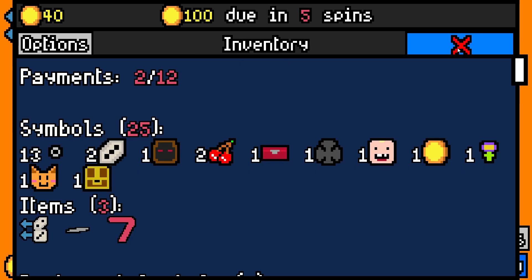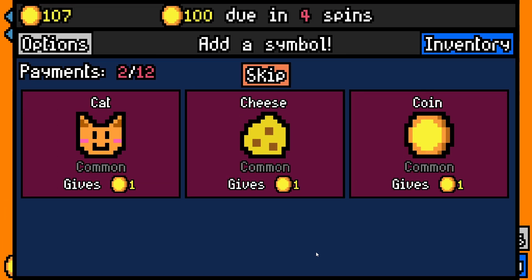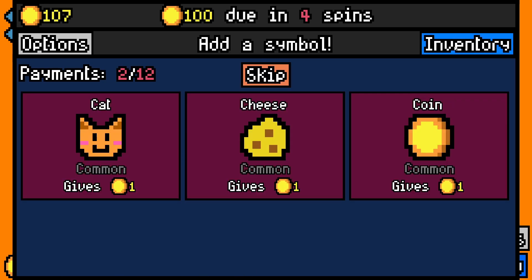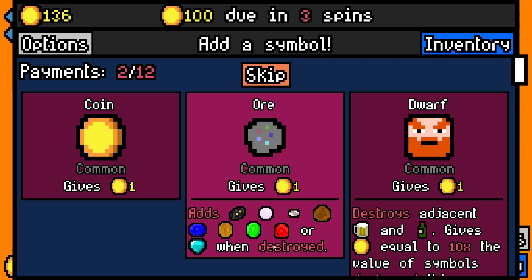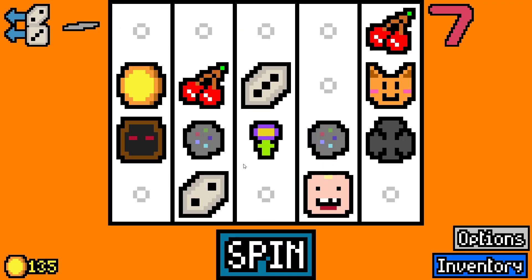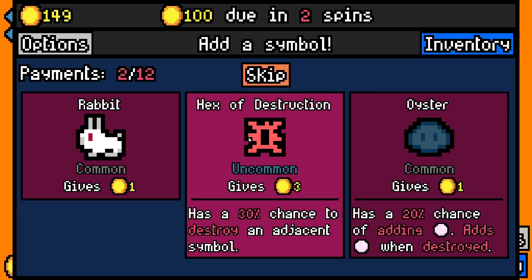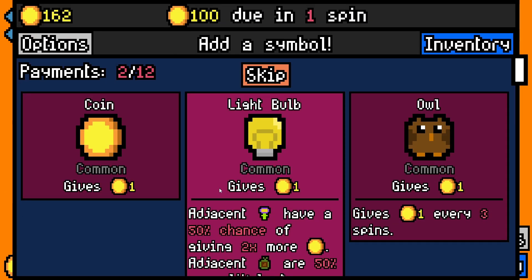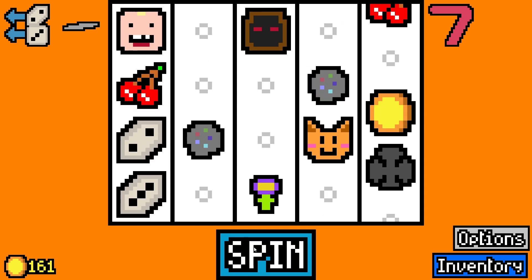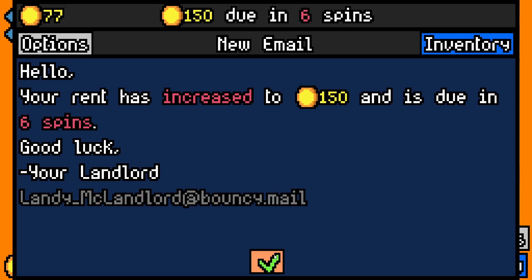Let's get another ore — I'm banking on finding a miner or pickaxe. There's nothing we want to destroy so we skip. We're doing really well for money right now and don't feel pressured to take anything. Nice double roll — we've got 77 spare after that rent due day.